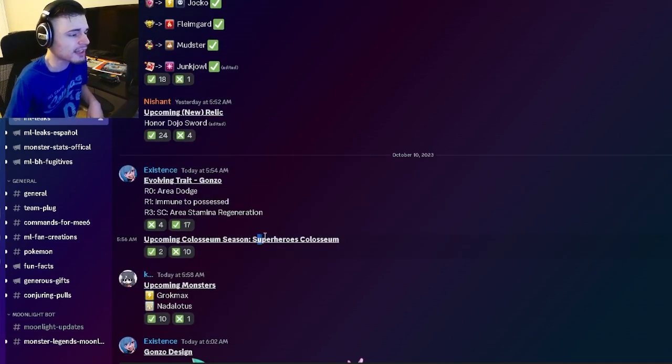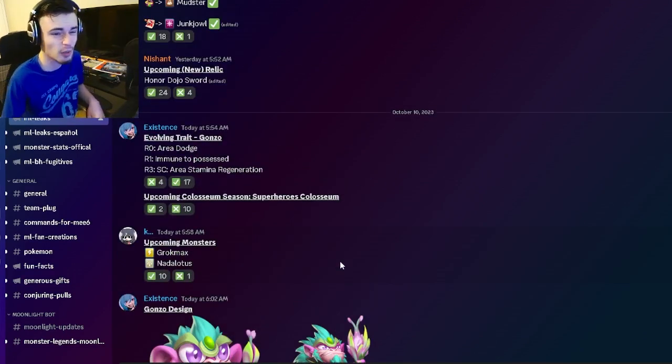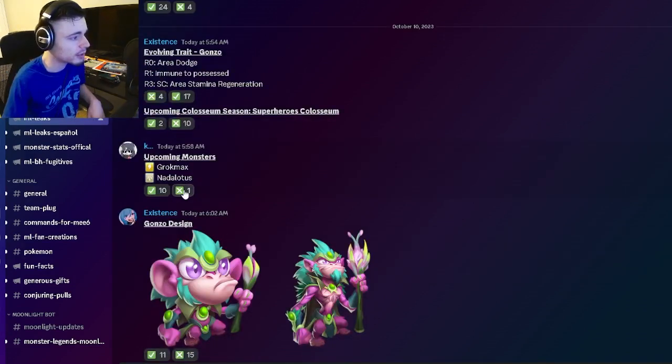The upcoming Colosseum season is going to be the Superheroes Colosseum, so I'm guessing that next season will be superhero themed, which is very cool. And then we have some upcoming monsters — we have Grokmax and Natalotus, which are both pretty cool names. I really like Natalotus, that sounds very cool.